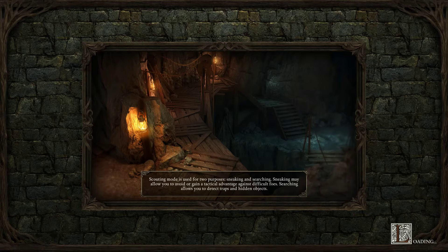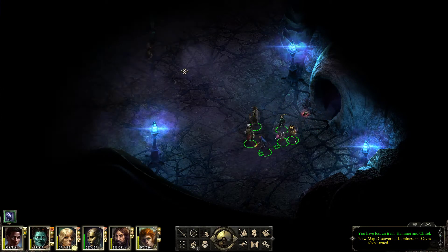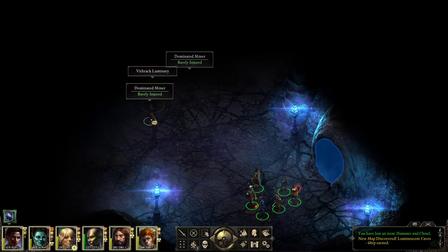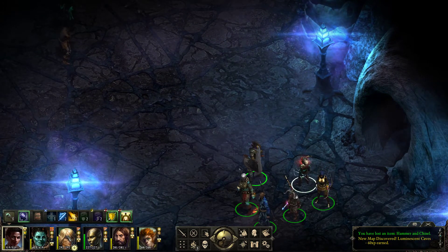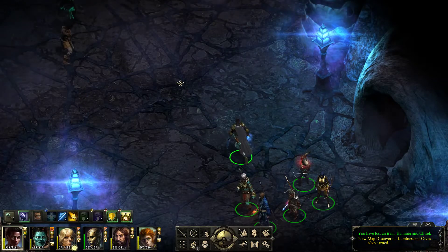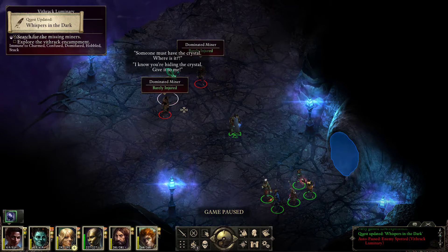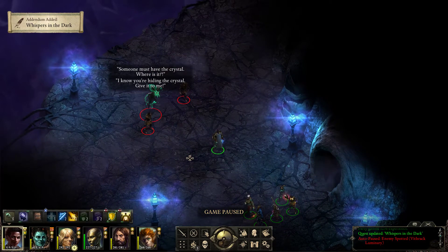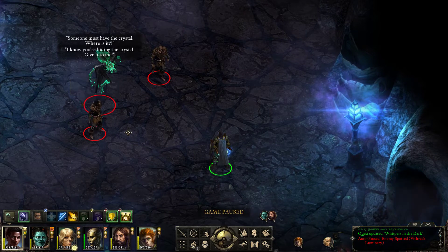What do we have here? Looks like we managed to get into another cavern. There are Vitrax and dominated miners — no wonder. Let's investigate this. Someone must have the crystal, where is it? Looks like we've got trouble.